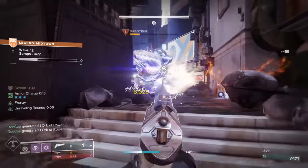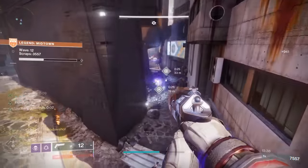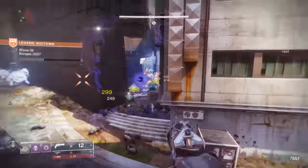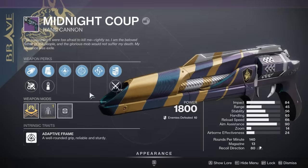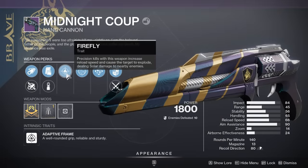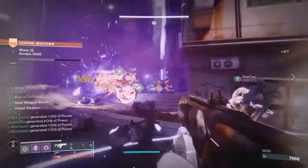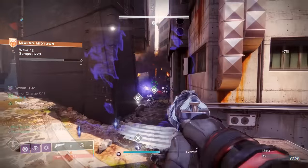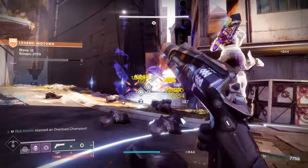However, the Midnight Coup has access to a ton of perk combinations that the Fatebringer does not. For you Firefly gamers, the Midnight Coup can also get Firefly, but very rarely it can actually get Firefly again in that left column. So you can have Firefly and Frenzy, or Firefly and a damage-increasing perk — that is actually somewhat of an advantage over the Fatebringer Firefly roll.